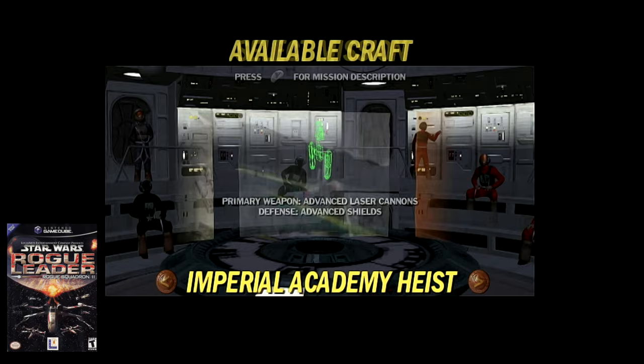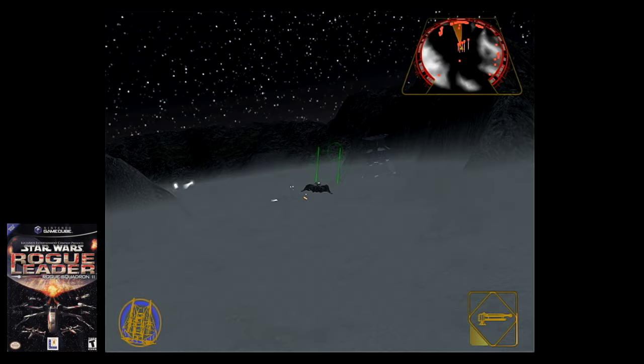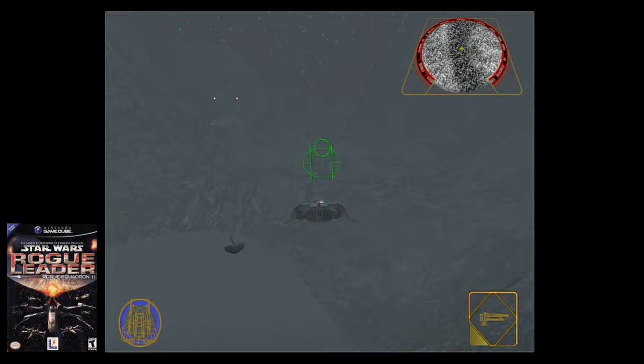As for the Imperial Academy Heist, the mission has a daytime and nighttime version depending on what time it actually is. In the daytime, you will need to use the Y-Wing and its Ion cannons to disrupt the radars from discovering you when infiltrating. If playing the nighttime version, you'll instead use the Snowspeeder to fly fast and low within the fog to avoid detection. Personally, I found the nighttime version easier, but I also just prefer the actual speed of the Snowspeeder flying low on the ground.